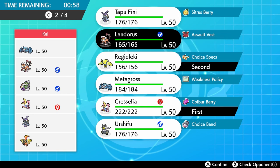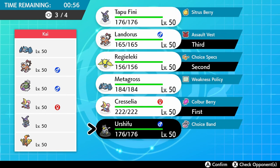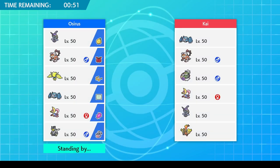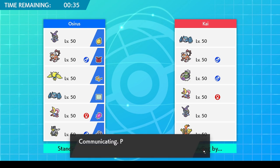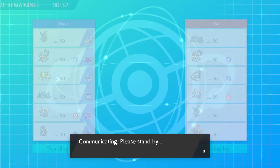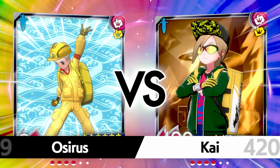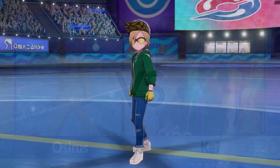I decide that Fini and Tornadus are things I need to cover, and speed control will be important. I lead with Cresselia and Regieleki. Intimidate and a Ground type to hit Koko and Metagross means Landorus is coming in the back, rounding off with Urshifu. At team preview the team already feels like it has plenty of options to cover threats, even though we literally just threw it together.